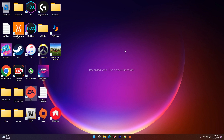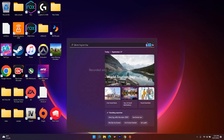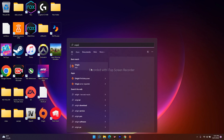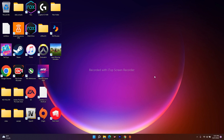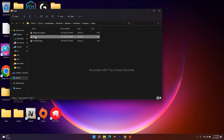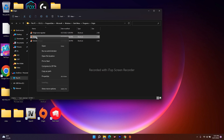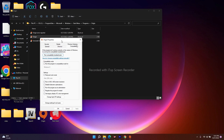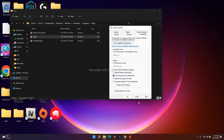If it's still not fixed, the next solution is to run Origin or EA as an administrator. Go to the search bar and search for Origin. You'll see the option to run as administrator — click on that. Alternatively, go to the file location, right-click, go to Properties, then the Compatibility tab, and click 'Run this program as an administrator.' Then click Apply and OK.